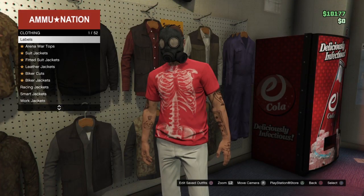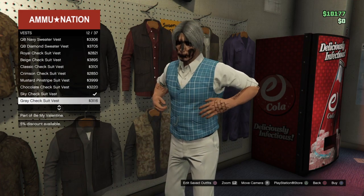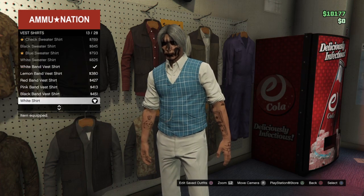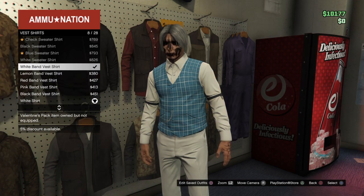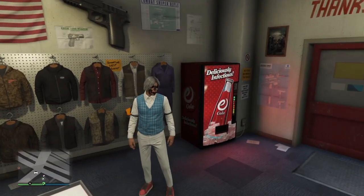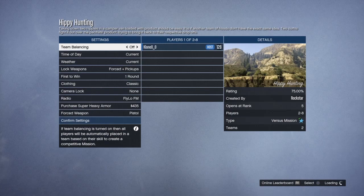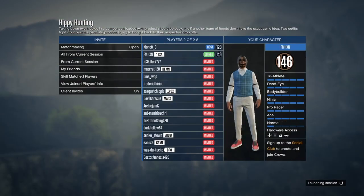Now we're going to be merging over the white shirt. Go into the top section from the ammunition store, go into Vest, and buy any vest — I put on the Sky Check Soup Vest. Back out once, go to Vest Shirt, and put on the White Band Vest Shirt. Now host up Hippie Hunting again: pause menu, Play Job, Rockstar Created, Versus, host up Hippie Hunting, switch the clothing to Player Owned, and invite your friend or a random player.